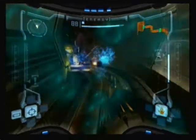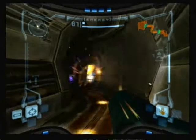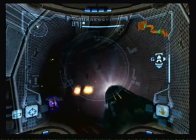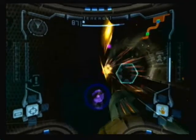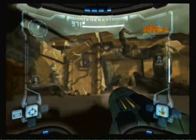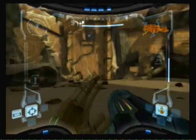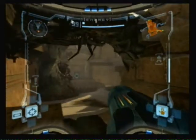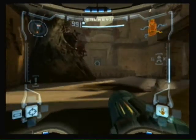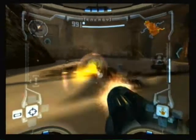Destroy these blue exploding bugs again. If they explode near you, you lose health — just try to avoid them as best you can. If you can see up there in the top left corner, there's an energy tank. If you remember before there was a blast shield on that door over there — now we have missiles, we can go in.